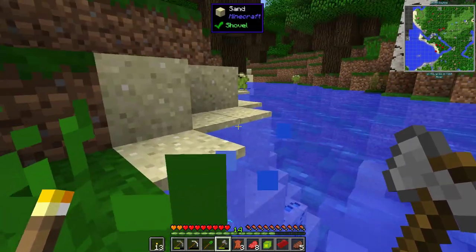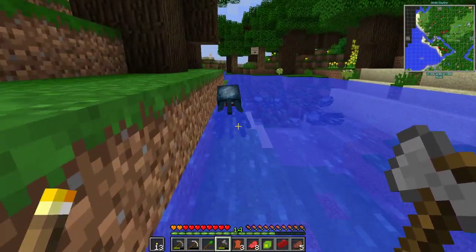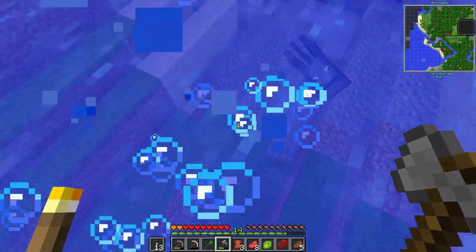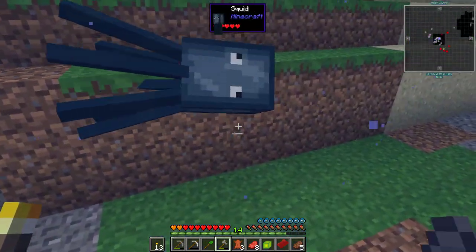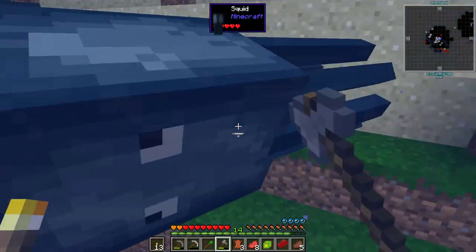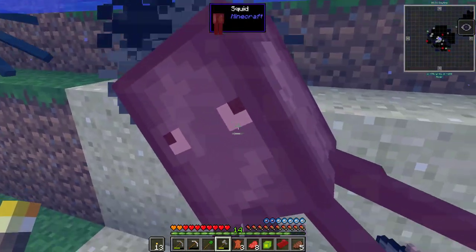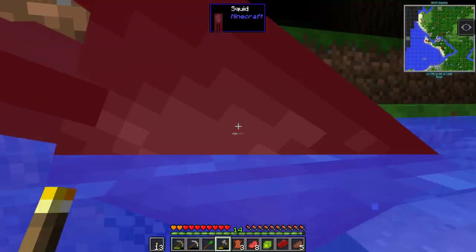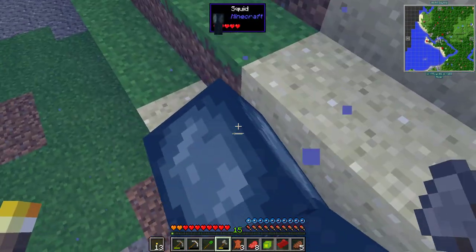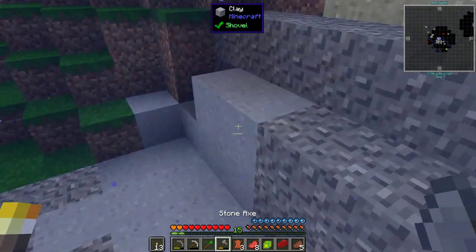Either way, we are searching for clay. There are other ways of getting clay and I'll probably end up having to use those other methods, because clay doesn't always show up in little rivers as much as one would want. The reason I'm killing squid is not really that I need the ink sacks — it's more that later on you might need them. When you come across them, you might as well take them out. Okay, so is this clay? It looks kind of off, but yeah, that's clay.